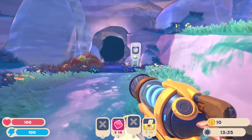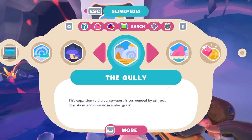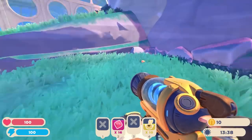Okay, so what's up with this? What are you? Can't go through this. The gully — surrounded by tall rock formations and covered in amber grass. Fair enough. Oh, what is this? Oh, I see — Slimepedia. The Slimepedia looks like a Gameboy.